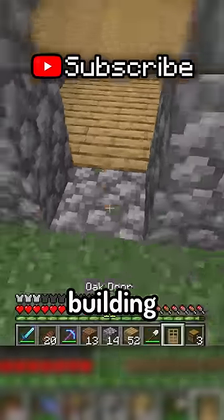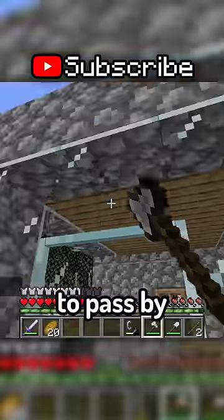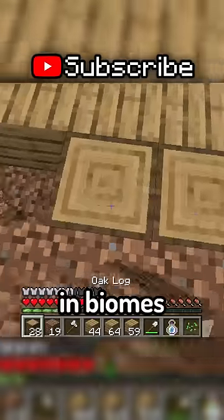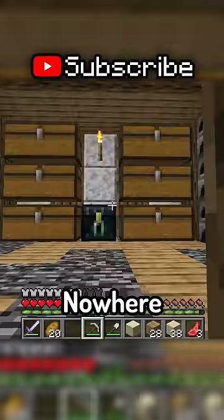First, you have to keep in mind that building near spawn is a bad idea, since plenty of players are likely to pass by. Instead, you should go as far away as possible. That's also why it might be better for you to build your base in biomes like swamps or deserts, because no one would suspect there's a hidden base in the middle of nowhere.